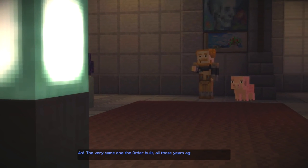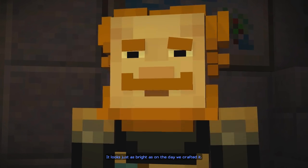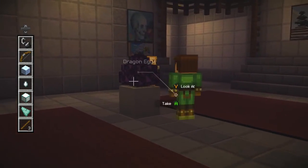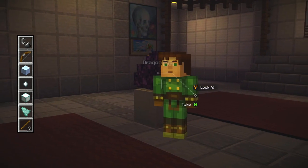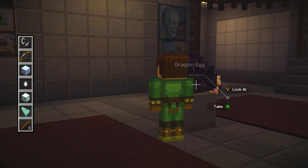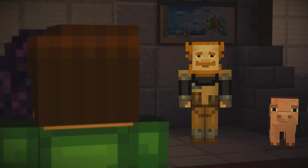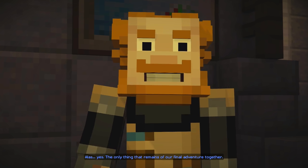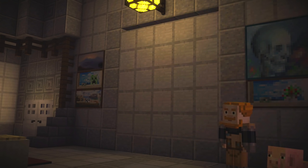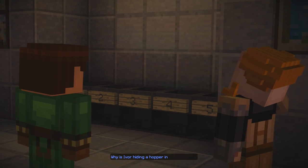Cold and slippery! I think we went through one of those biomes on the way here - with all the giant ice shards. Is this a sea lantern? The very same one the Order built all those years ago - it looks just as bright as on the day we crafted it. And I guess the last thing for me to pick up is the dragon egg. I wonder if we could defeat the Wiverspawn by spawning another dragon and training it to be good. Nah, that's probably too ludicrous. Is this the actual Ender Dragon egg? Alas, yes - the only thing that remains of our final adventure together. No way I'm leaving this behind! A hopper - why is Ivor hiding a hopper in his basement?